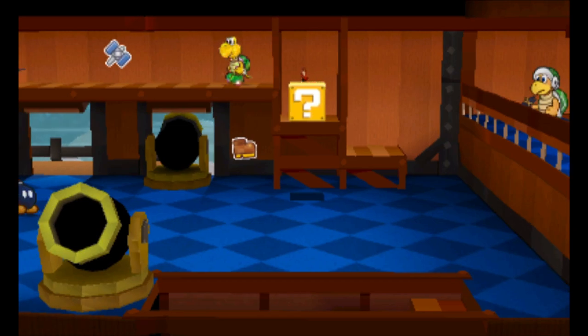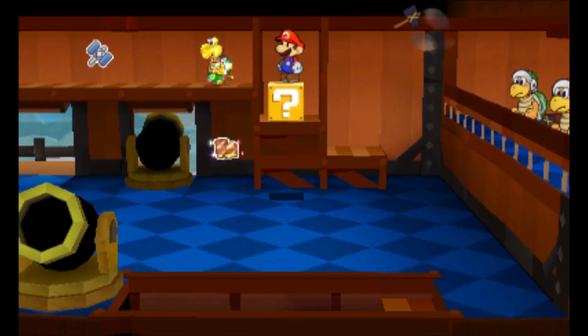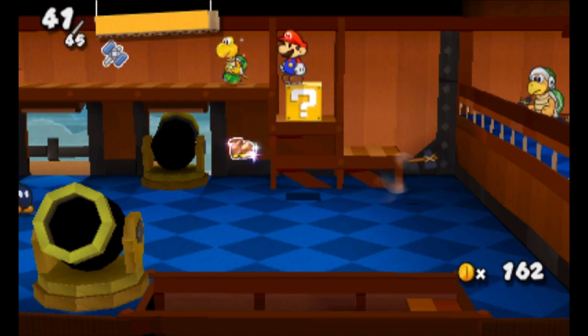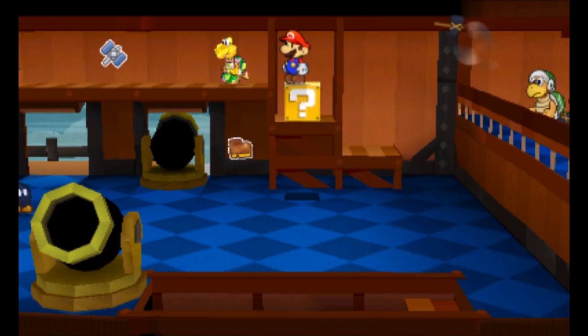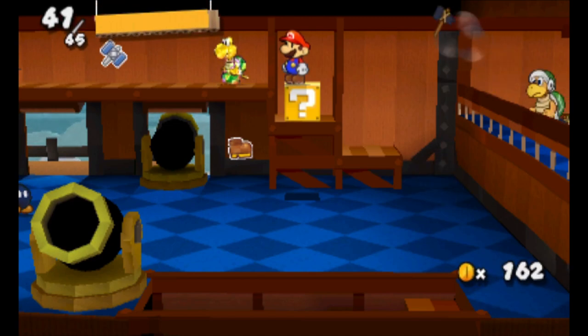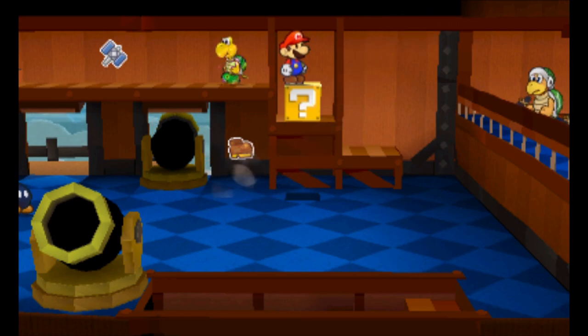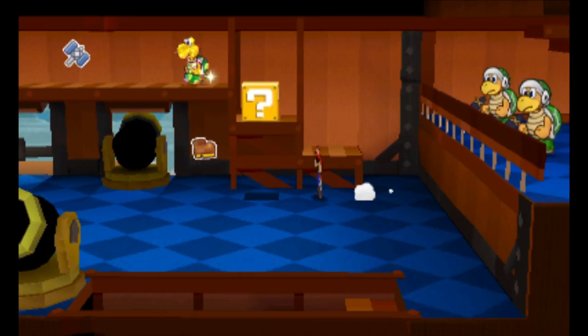The first thing I want to explain is how to jump off this block, because it's not exactly obvious. What you want to do is be as far to the bottom of this block as you can be. It's not super precise — it's pretty lenient — but you want to try to be close to the bottom. When you jump, you also want to be as far to the right as you can on this block. You want to jump from the very edge of the block after he throws his next hammer.